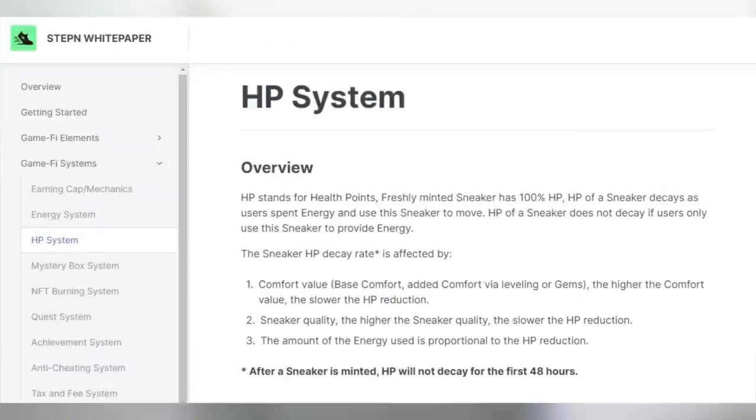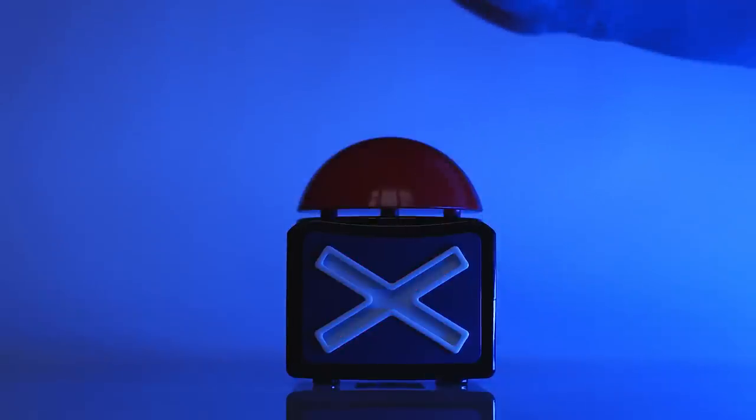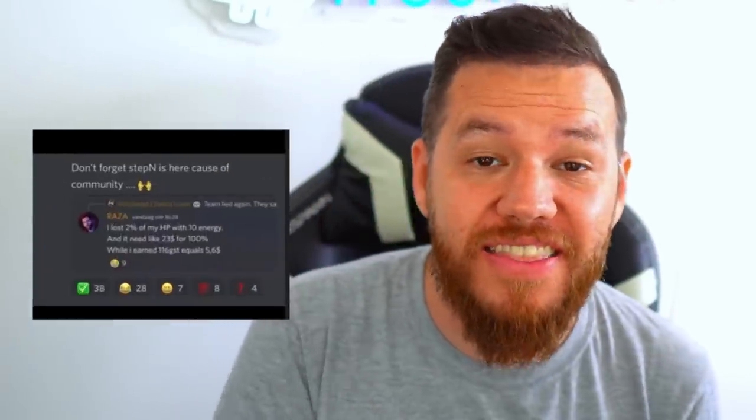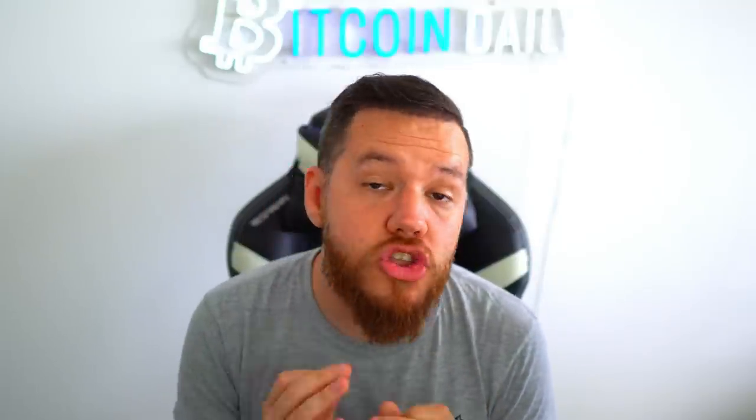The HP system has been all the talk for the last week or so since its introduction into StepN. It has already been changed multiple times in the week that it's been live, as many users were complaining that it was costing them more per run than what they were actually earning. The team responded by eliminating the cost of GMT in order to restore, which should honestly probably be done in more parts of the game, and lowering the comfort gem requirements for restoration.